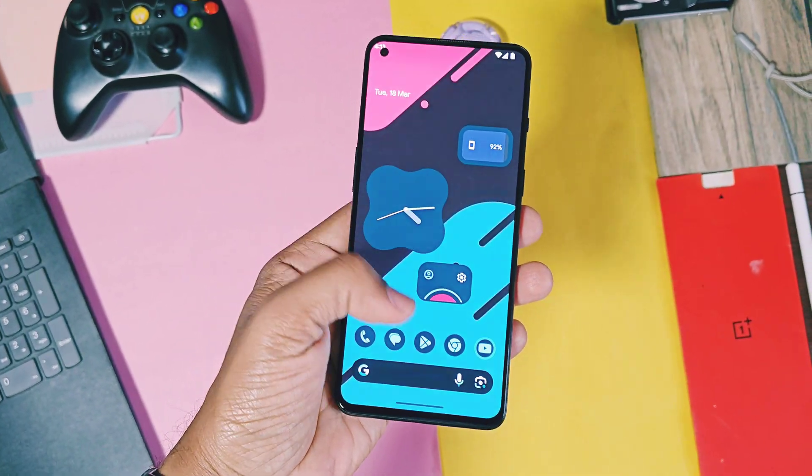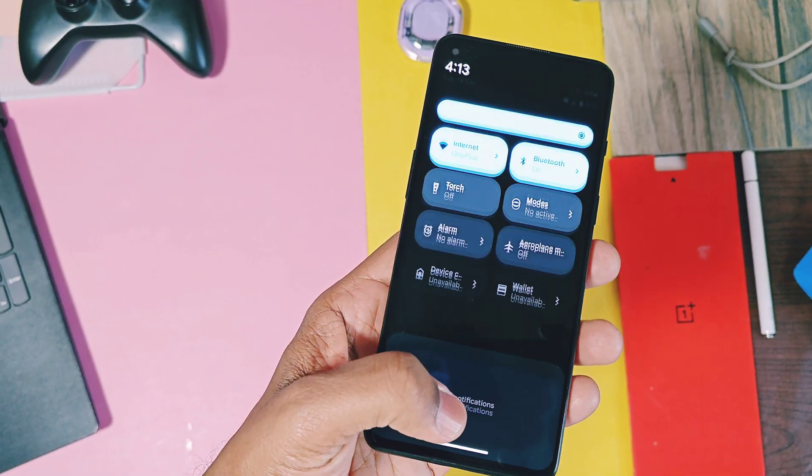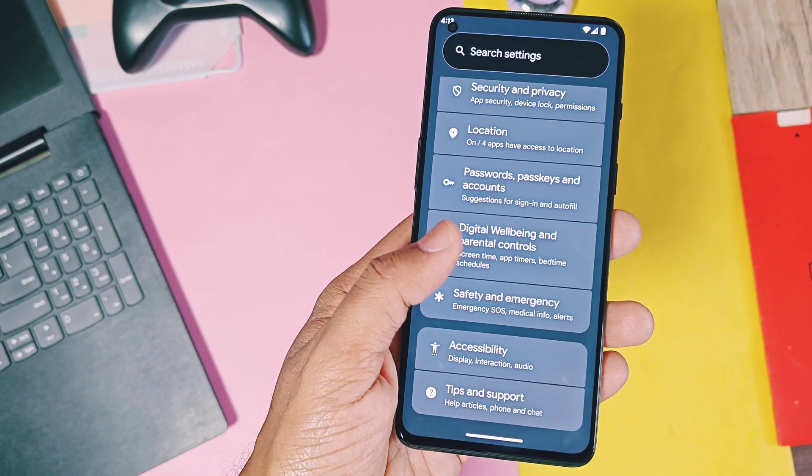This is the home page I set after booting the new Android 16 Beta 3 on my OnePlus 9RT. There are no major overhauls in this update, but it comes with new small features and changes.